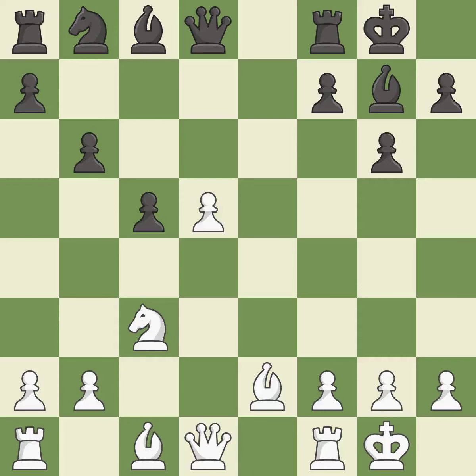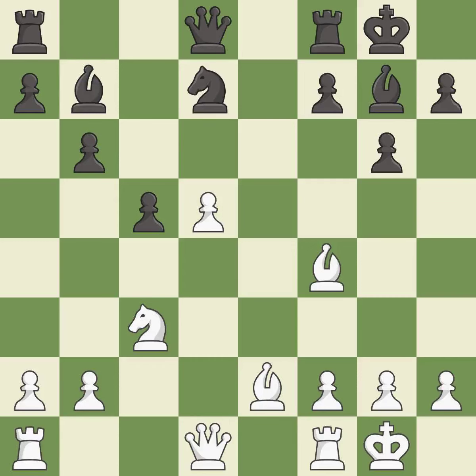Castling develops a rook while also moving the king to safety. Castling to the same side of the board as the opponent tends to lead to less sharp positions compared with opposite-side castling. It is best. This develops the bishop and gives it scope on the long diagonal. This threatens to win a pawn — it is excellent. This loses a pawn; it is a mistake. This ignores an opportunity to win a pawn.